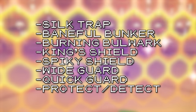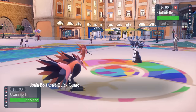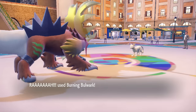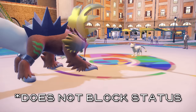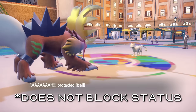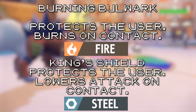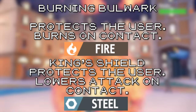The protecting moves include Silk Trap, Baneful Bunker, Burning Bulwark, King's Shield, Spiky Shield, Wide Guard, Quick Guard, and Protect. Wide Guard and Quick Guard are great, but blocking only spread moves or priority moves is never as broadly applicable as the others. Burning Bulwark burns on contact and King's Shield lowers attack on contact, but not blocking status moves is a huge downside — even Gouging Fire would sometimes run Protect to avoid getting Taunted or put to sleep. Silk Trap also gets bypassed by status moves, which seems overly harsh on poor Spidops.